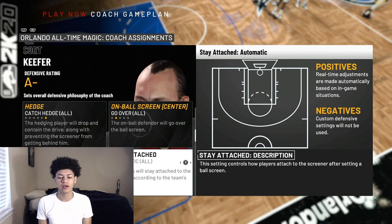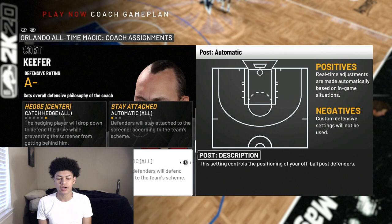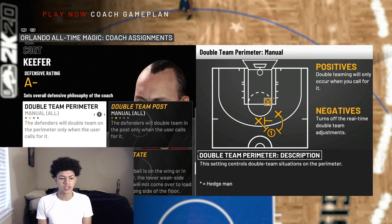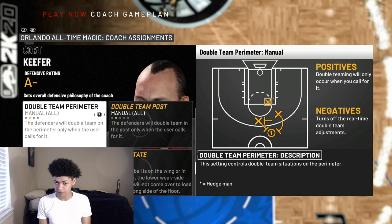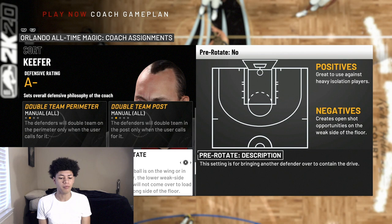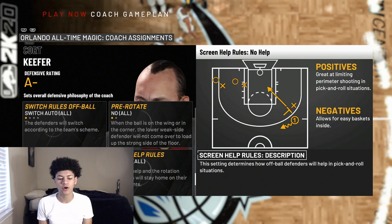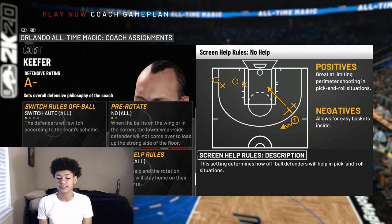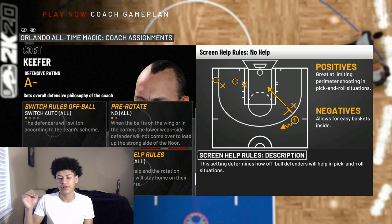For Stay Attached, leave it on Automatic — it doesn't have a big impact. Same for the Post setting, leave that on Automatic. For off-ball screen, go Over, just like the on-ball screen, because a lot of people like to cheese for three-pointers off screens. For double-team perimeter and double-team post, leave both on Manual — I don't like having my AI double-team at all. The double-team button is L1 on PS4 and LB on Xbox. For switch rules, leave off-ball on Automatic and pre-rotate on No.